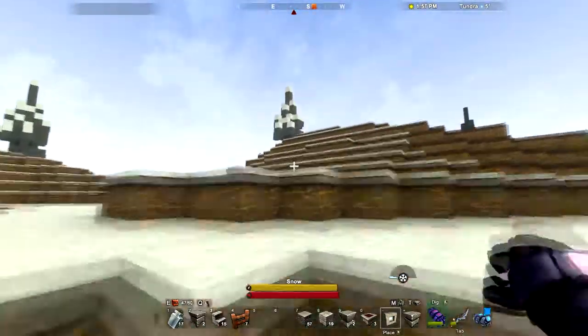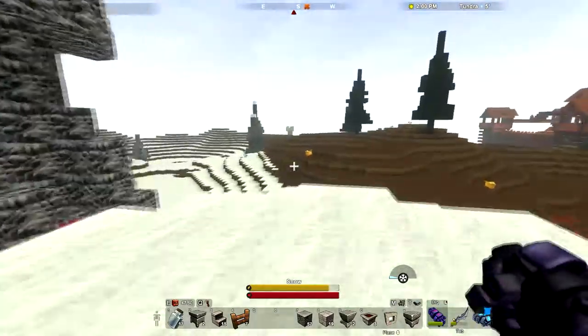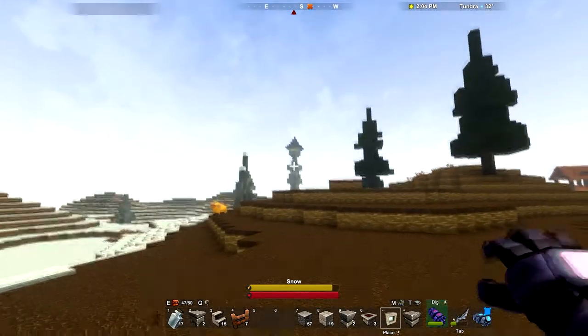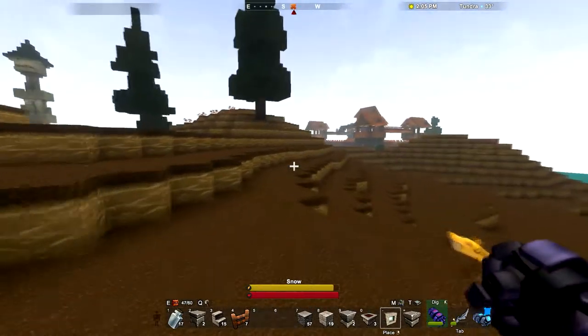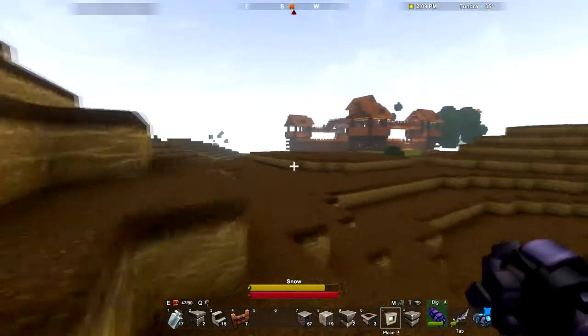Let's walk over here and get a distance view of the tower. There it is — you can see the corner and it's resolved in the distance. There's the tower. You can see the balcony up there. And I looked at it earlier from the fort and I thought it looked pretty cool, too. At night.